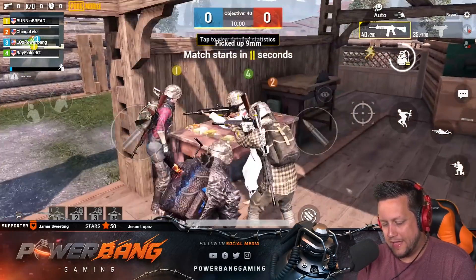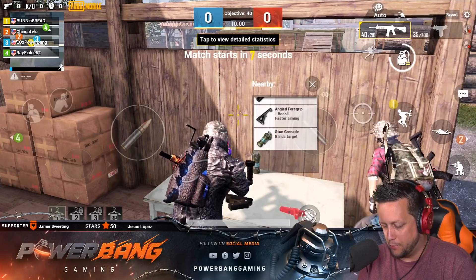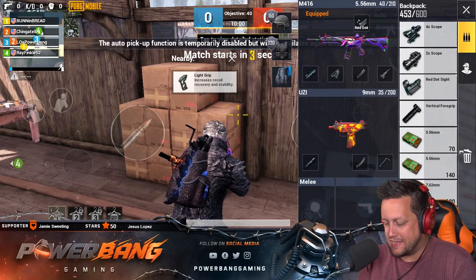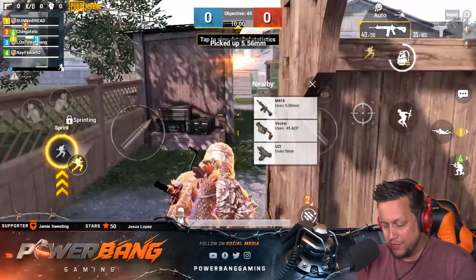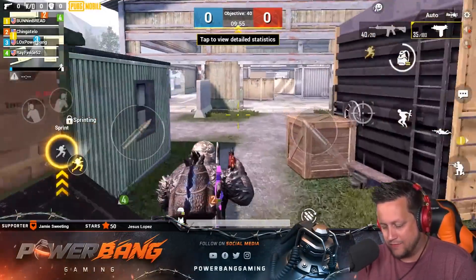We're going to loot up with the Uzi and grab a thumb grip - the thumb grip has the fastest ADS time of all of them, so that's what we'll rock. Out to the middle we go. Team match, let's go! I will never, ever, ever live that down.